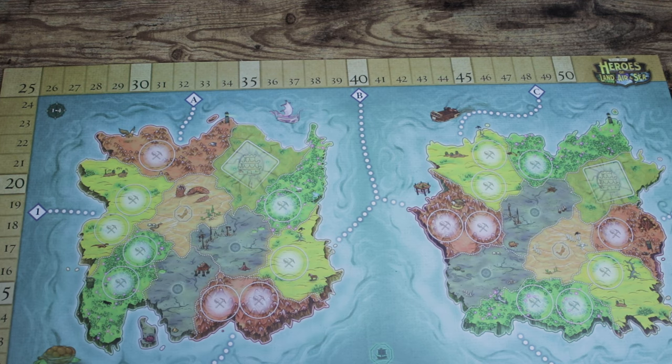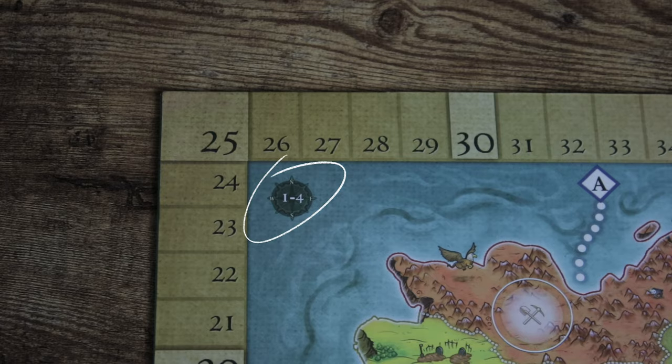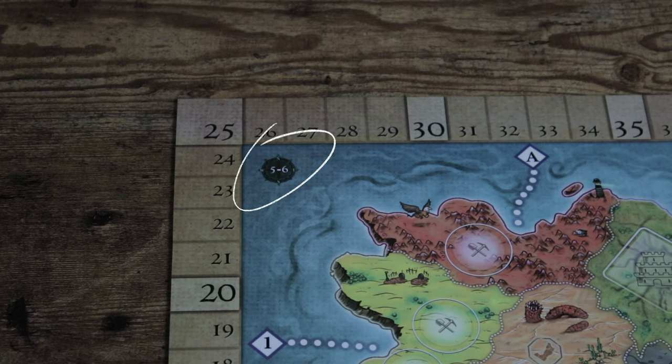The game board goes in the center of the table for one to four players — you're going to use this side labeled one to four. And if you have five to six players, you'll have to use the other side with the Order and Chaos expansion.